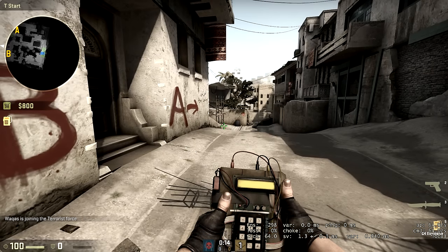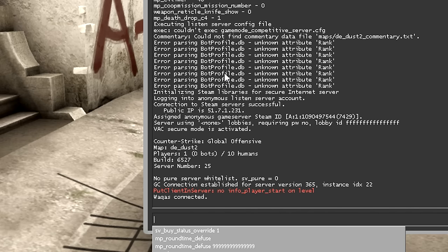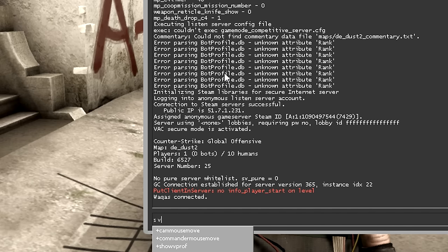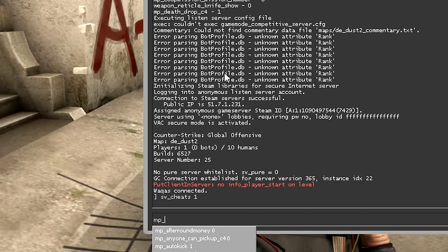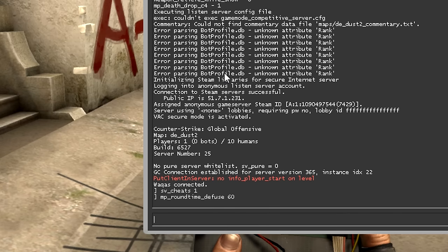When you enter the map, hit the console key and type in `sv_cheats 1` — this enables all cheat commands on the server. The next command is `mp_roundtime_defuse 60`, which changes the round time to one hour, which is the maximum value.